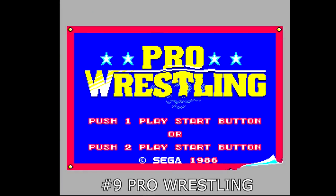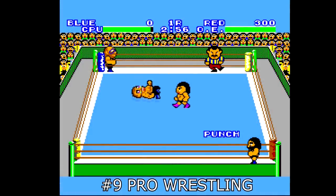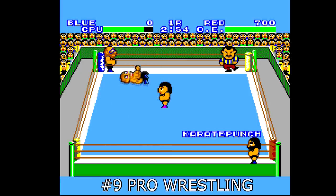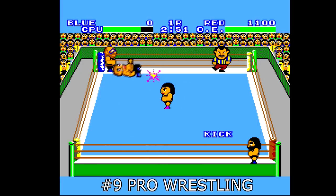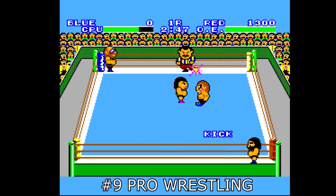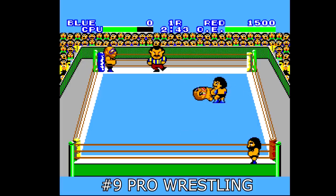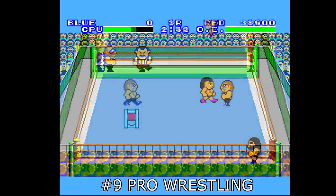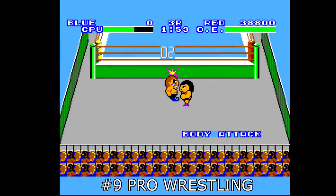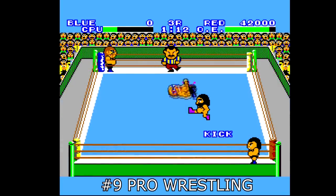Growing up a wrestling fan, I was always drawn to games that let me live out my fantasies of beating down opponents with chairs and making them give up with vicious finishing holds. When I played Pro Wrestling on the Sega Master System, I fell instantly for its easy to understand mechanics. It's a really simple game to be sure, but one that can bring a ton of fun, especially if you have a friend with you. You can lure opponents out of the ring, bash them with a chair, and then lock in the Boston Crab for the win.